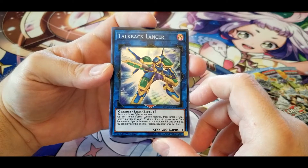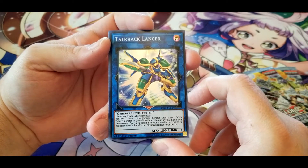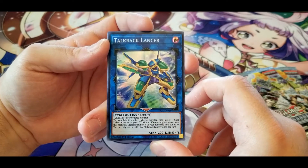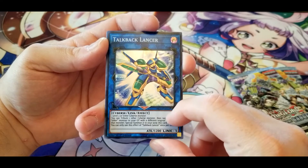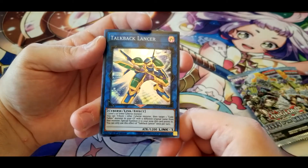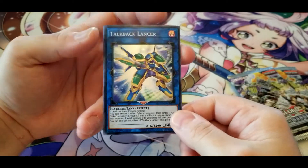Talkback Lancer: you can tribute one other Cybers monster, then target one Code Talker monster in your graveyard with a different original name, and special summon it to the zone this card points to. Once per turn only. It only has one arrow pointing straight back, but you can use it with one that has arrows pointing left and right to open up more spots.